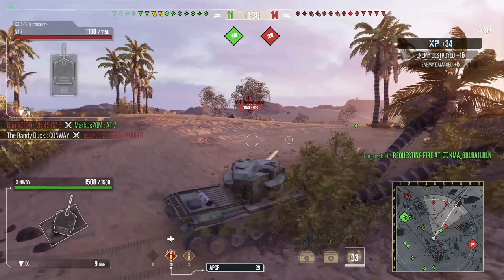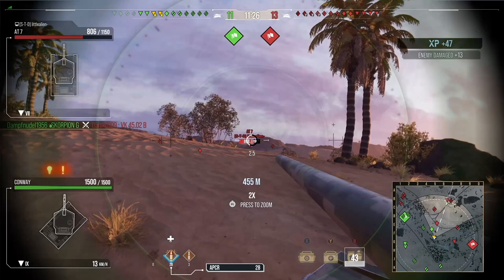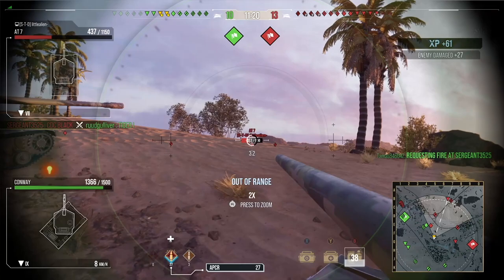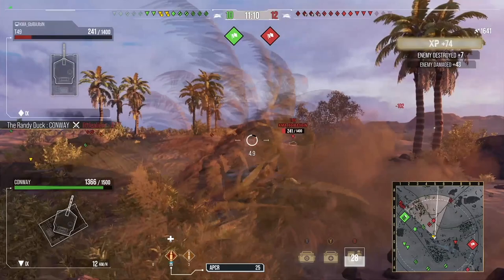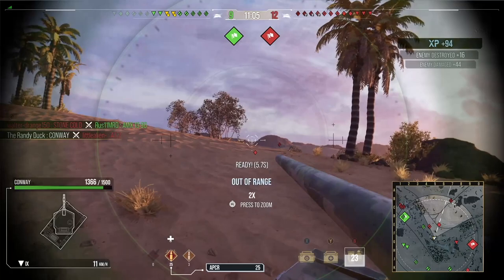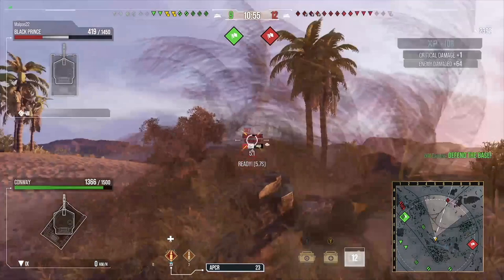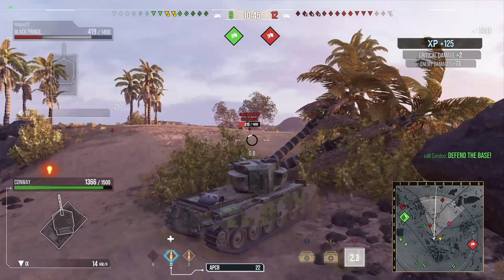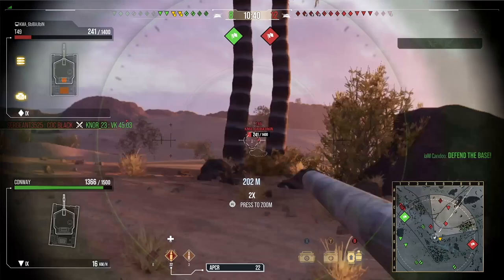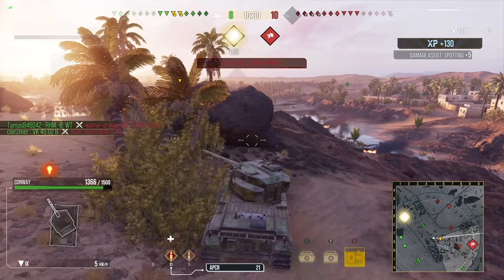Looking at the mini map now they have actually pushed right round and they are on our base, so I am aware of that. I am thinking it is a bit awkward — what I really want is our team to push around the right so they can win that side, because then I can move over to the other side of the ridge and easily defend the base. I managed to take out their tank destroyer, and now this Black Prince is crossing. He has been spotted for like 8 seconds and I have almost killed a 4th tank — it just shows you what you can do in a very short space of time.